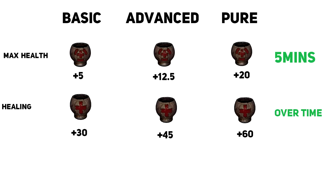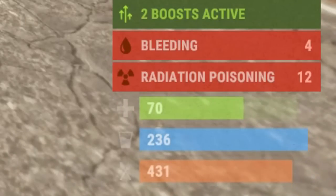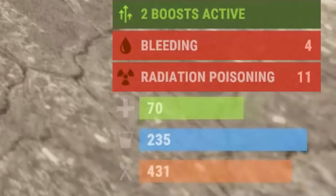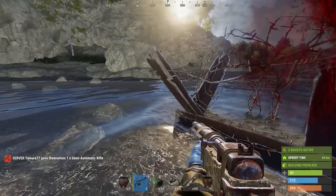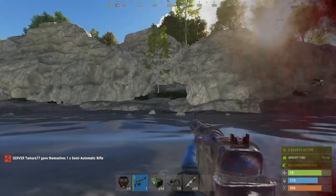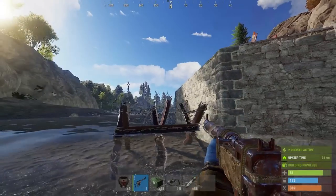Especially if you pair this with heavy armour and a shotgun, having an extra 20 HP is insane. The healing teas are quite nice, although unlike the large med kit they don't stop bleeding, so pair them with bandages. I'd never recommend upgrading these as you can stack them up to 10 times in your hotbar. There's no point upgrading because you can just have two of the lower teas rather than one of the better one.